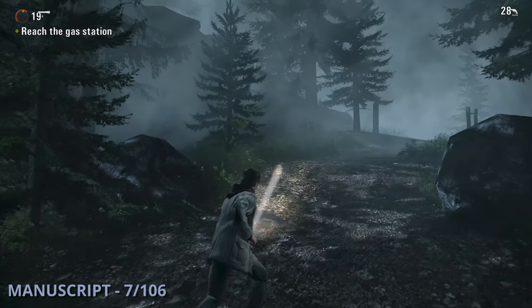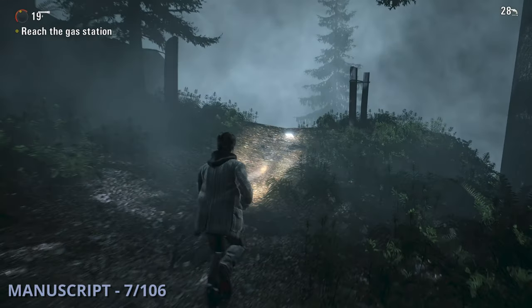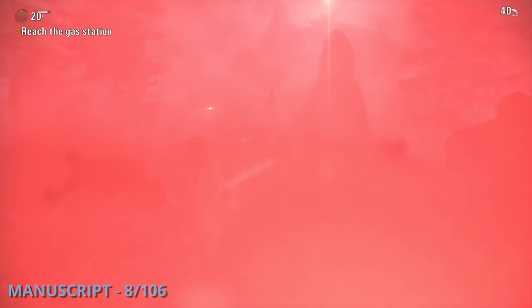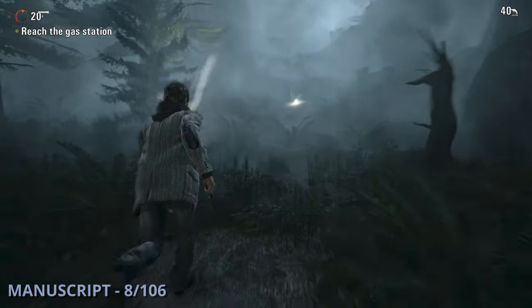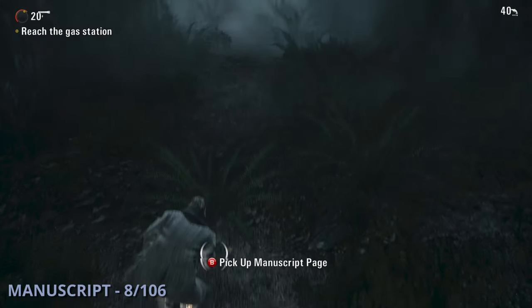Manuscript 7 will be slightly later as you're running up the path after a light by a shed. It's in the middle of the path, so you can't miss it. The 8th manuscript is going to be super easy to spot as it's on your main pathway as you're running towards another safe haven light.